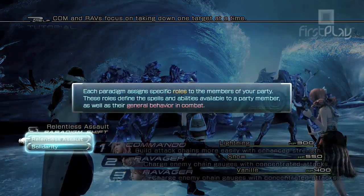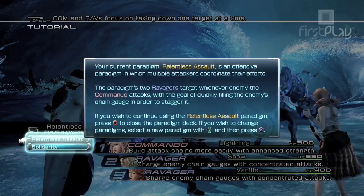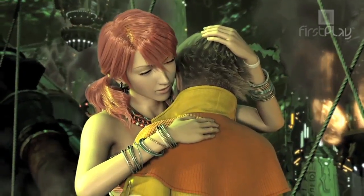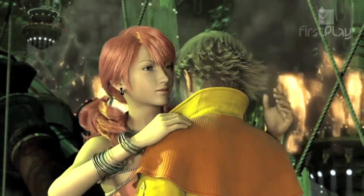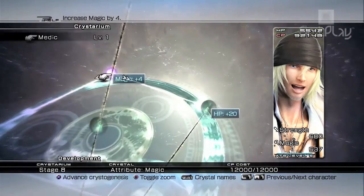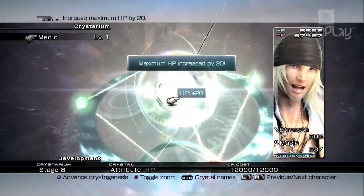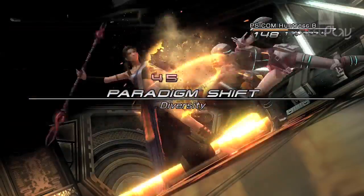Astonishingly, the first 20 hours of the game are effectively a marathon tutorial designed to acclimatize you to the paradigm system. But once you've waded through a lot of angst and hairspray, the game really opens up. From here you're free to choose which characters to include in your party and have them learn skills in any combat role, which is where this guide comes in.